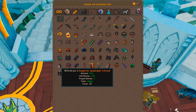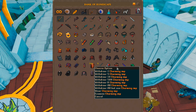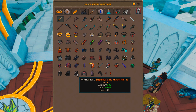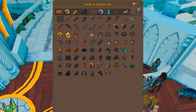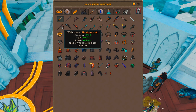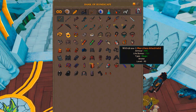Down here I've got my superior seasingers, a reef walker cape, some dreadnips, excalibur, a charming imp — all pretty self-explanatory. Right at the bottom is my full superior elite void. This is the most valuable tab in my bank by far — probably worth at least 400 mil. Just the nox staff and bow together are close to 350 mil, and you're at 400 mil with those three items alone.